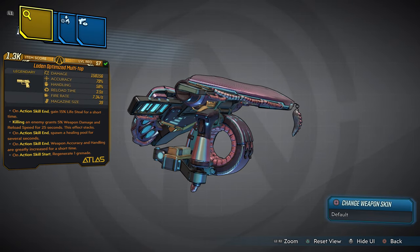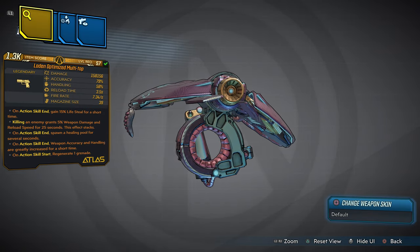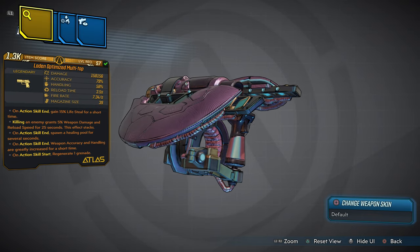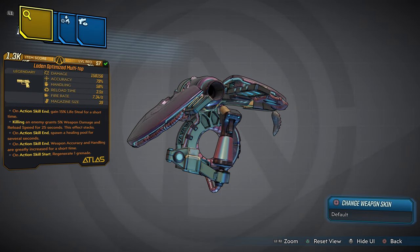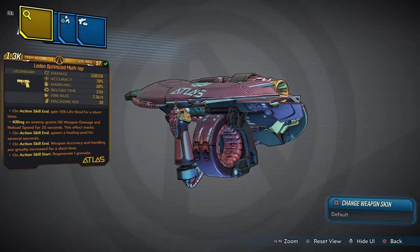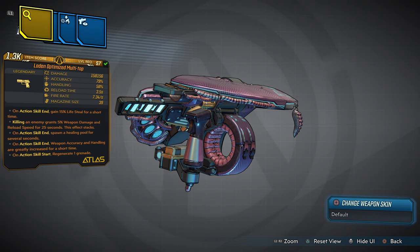If you want to get your hands on this amazingly fun weapon — the Laden Optimized Multi-Tap — it's really simple. First, subscribe and hit that subscribe button, turn notifications on, and hit that bell so you are alerted every time I go live. I try to upload on a two-day schedule, so every two days you will get a new item. Leave a comment in the comment section with your PSN ID — the first five people with their PSN ID in the comments will get this weapon for free. If you miss your chance, you can always purchase it with the link in the description below. Put in your order right now and I will fast-deliver this weapon to your social email.